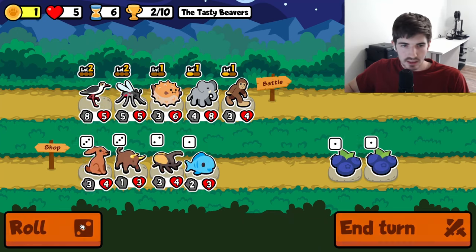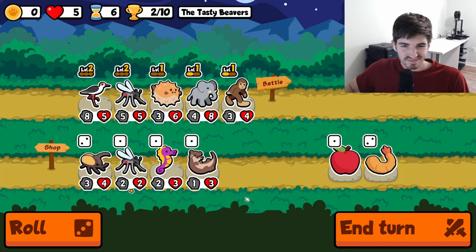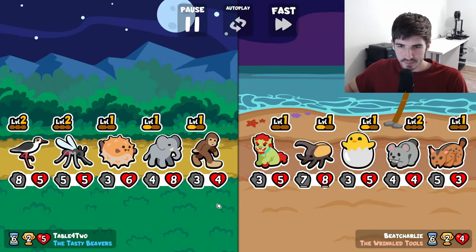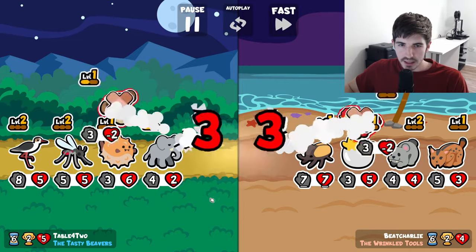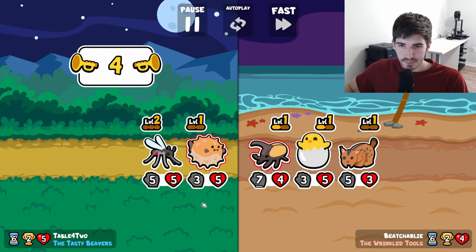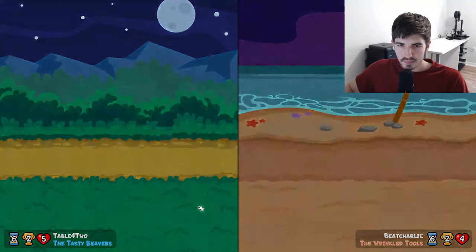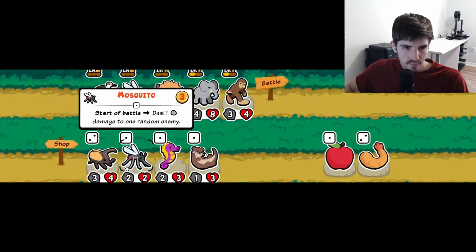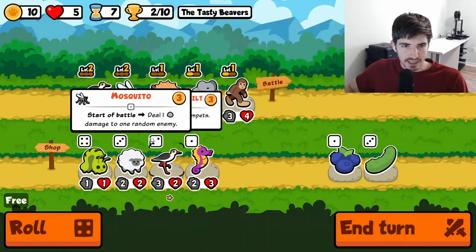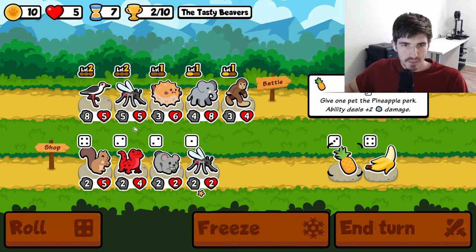Not looking for a stilt — I pass. We could get another bigfoot, that'd be kind of goated. We're still at five hearts so I guess I can't complain, but I would like to be at more than two wins though, just in general.